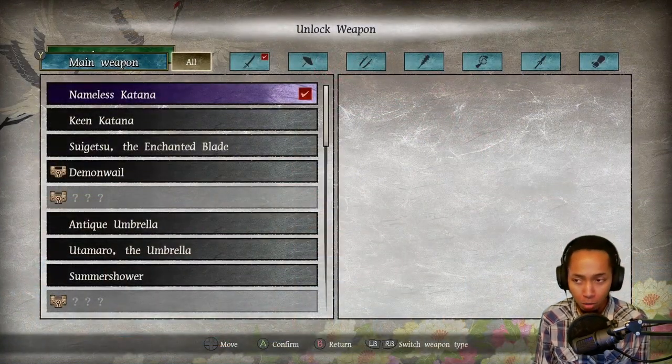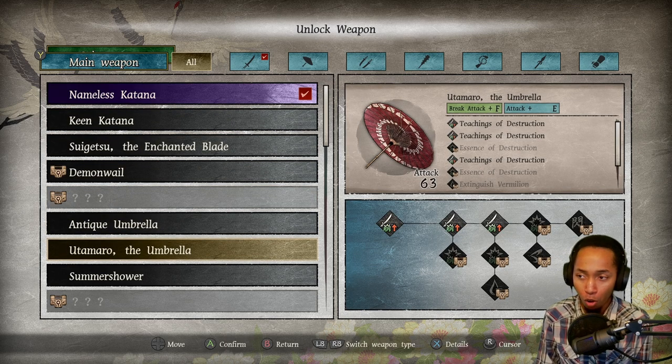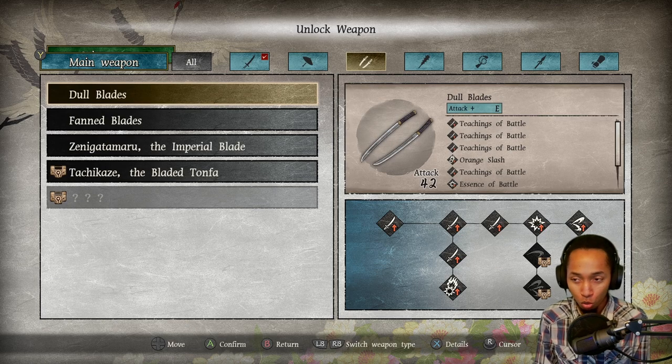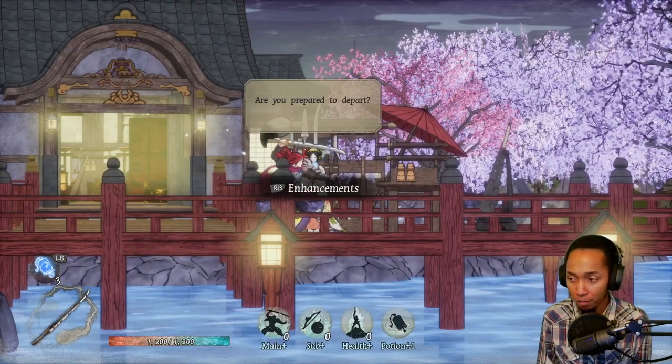A lot of the meta progression is listed under train and secret arts — things like maximum HP up, drop rates, damage up, all those basic items. But there's also tons of unlocks too. Between all the different weapons there's swords, umbrella, dual swords, tonfas, clubs, flail, spears. There's sub-weapons too — you have bows, kunai, caltrops, rifles, bombs, all kinds of different stuff.